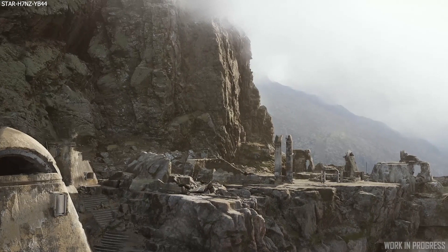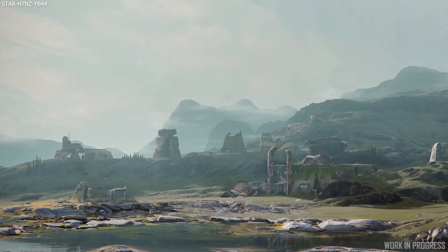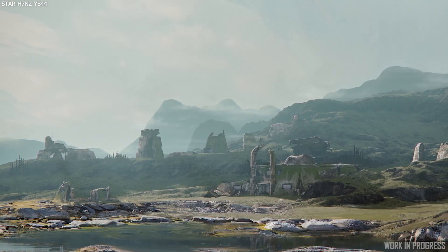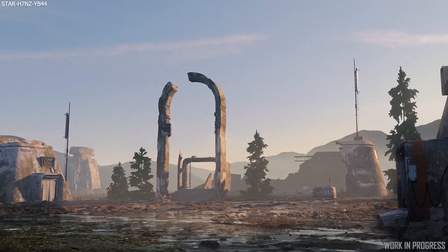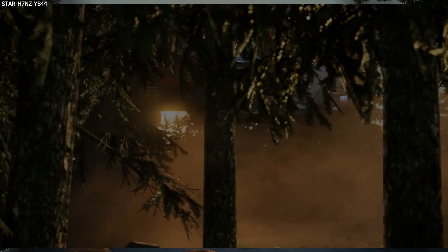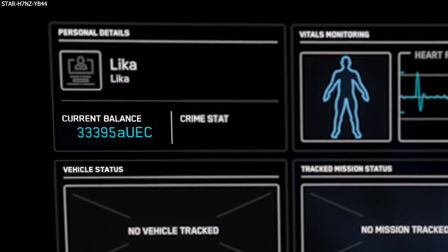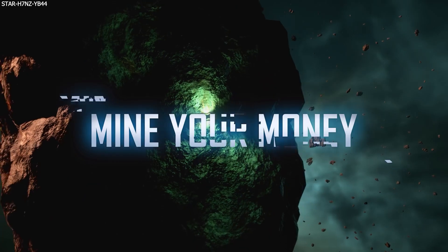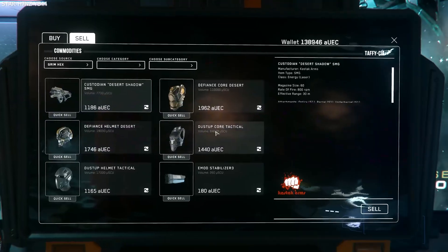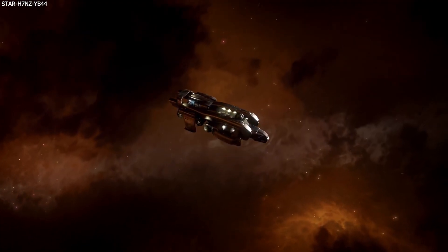Star Citizen Live this week was with one of the Montreal concept artists creating a new concept for a type of derelict outpost — a great episode, so do watch that if it is a subject you're interested in. Alpha 3.17 was officially released to the live servers, and with it came a whole slew of different posts, from ship sales like the MISC Calais and the Starfarer, to the full patch notes of the build, and even a checklist for players to tick off all the various things you can do in the verse.